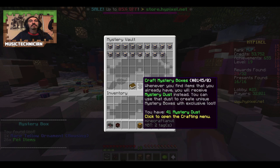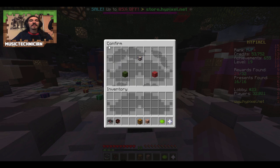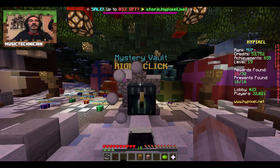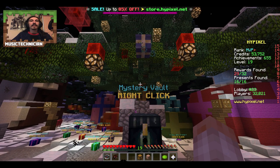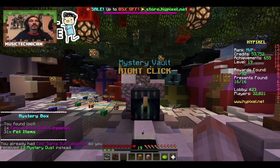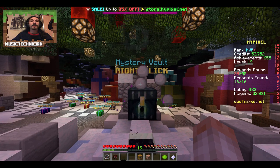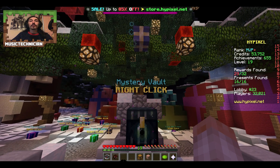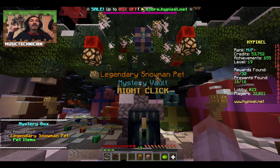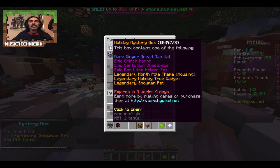Santa chest piece - I did need it, so now all I need is the Santa head to become Santa. What we've got here - snowman morph would be nice or a pet, anything as long as it's not something I've already got. Not too bad. What we've got here - Santa suit head is what we want, or the Santa's workshop theme. Holiday boxes are still available to buy as well. These were given away every day of December, but they're also available to purchase on store.hypixel.net. Legendary snowman pet - yes, we got one!